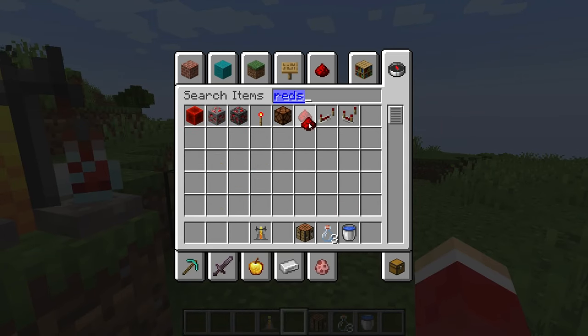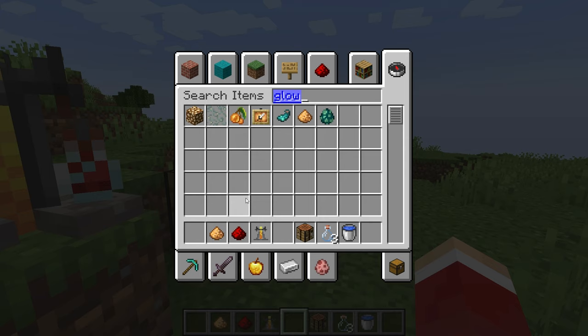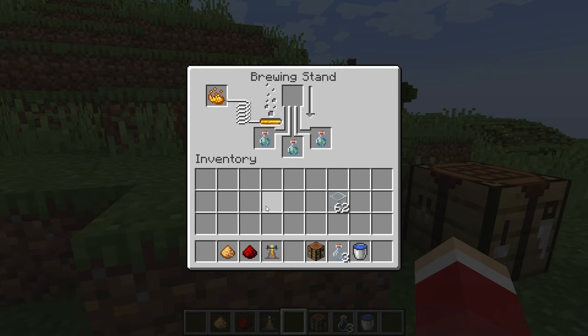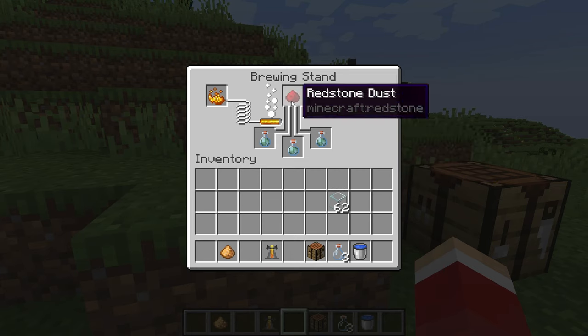In Minecraft there are two special modifier ingredients: redstone and glowstone. Glowstone increases the effectiveness, making the potion stronger, and redstone increases the duration. For water breathing, glowstone won't do anything because water breathing is water breathing no matter what. But if it were a healing potion that would be different. In this case you just want redstone — place that in.